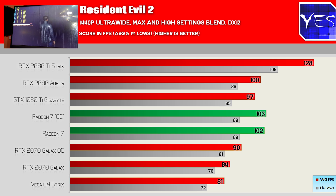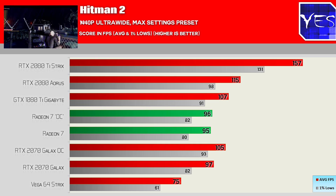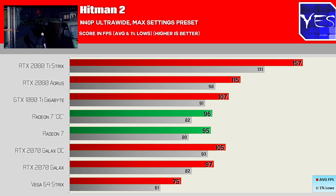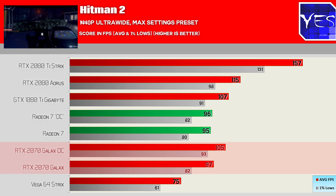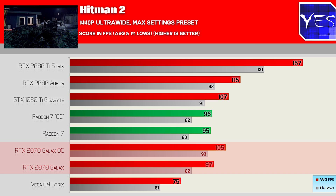Moving over to Hitman 2, this was on the other end of the spectrum. The RTX 2070 was even beating out the Radeon 7 when it wasn't even overclocked. The 2080 is well ahead, and the 2070 not even overclocked shouldn't be beating out the Radeon 7.